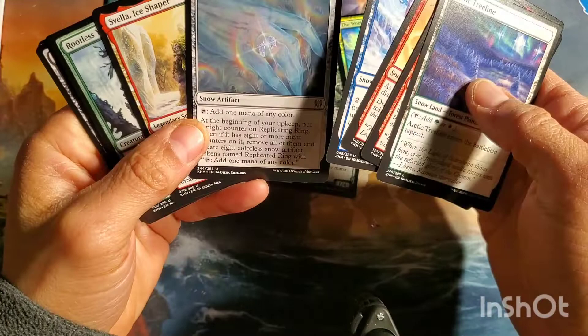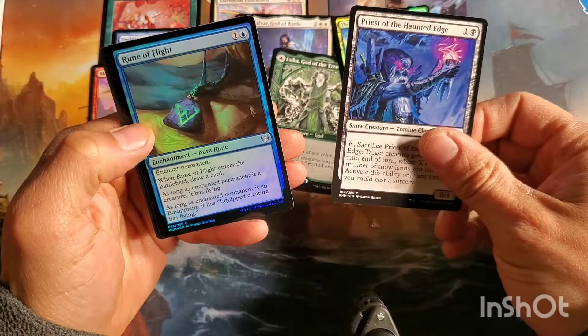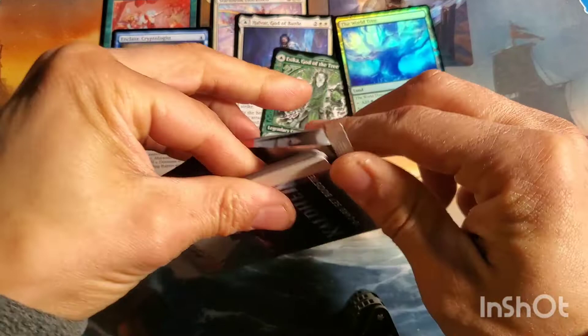Dream Devour, got the broken bow showcase art with a foil uncommon this time - Rune of Flight. I've got three packs left, looking for the full tab. This pack was kind of blah.